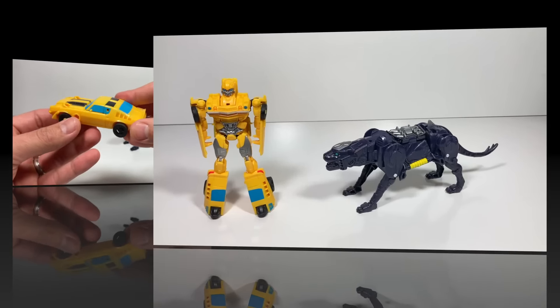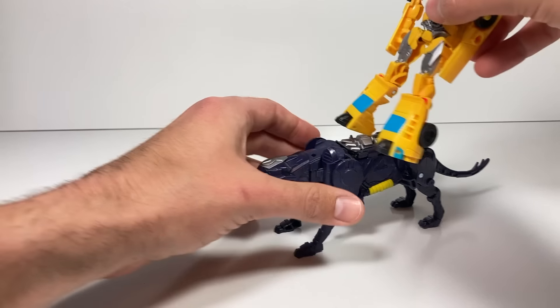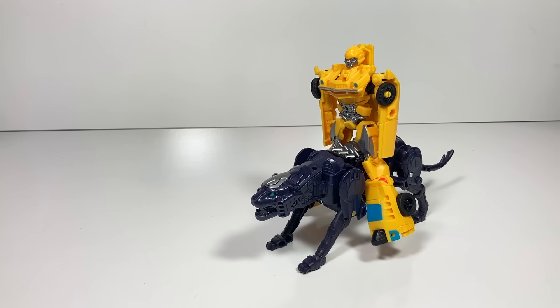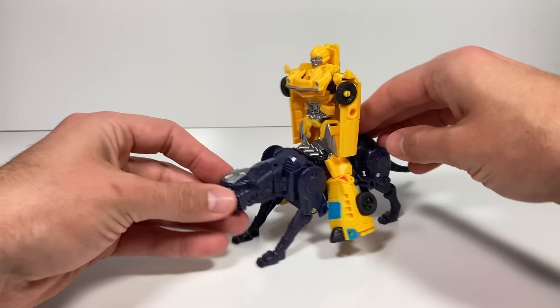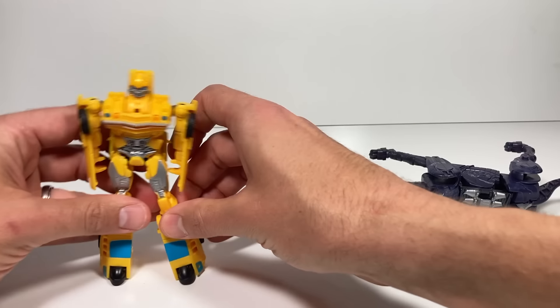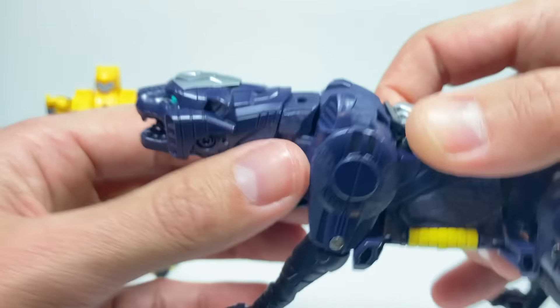For combined mode, you'd take Bumblebee, put him on Snarlsaber's back — but that's not the combined mode, I'm just kidding! It is pretty cool that Bumblebee can ride on Snarlsaber's back though. Alright Snarlsaber, you're looking really cool and really fierce.